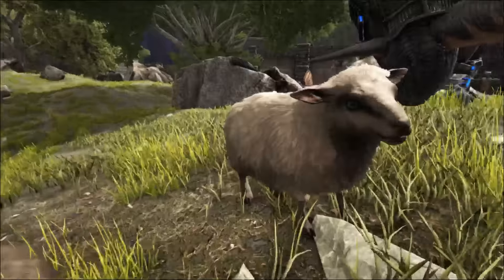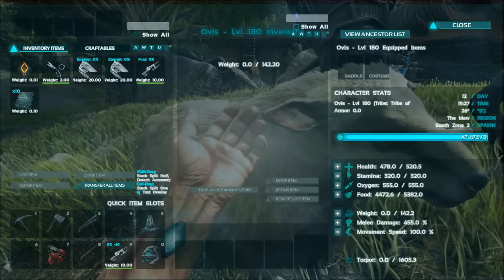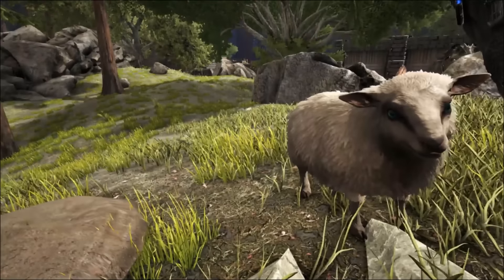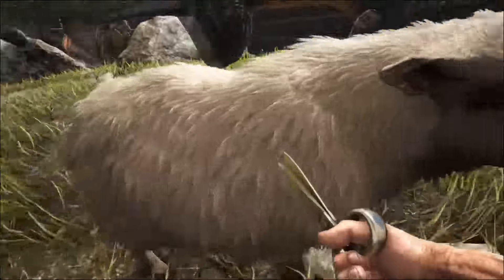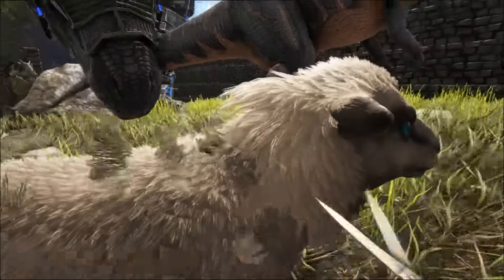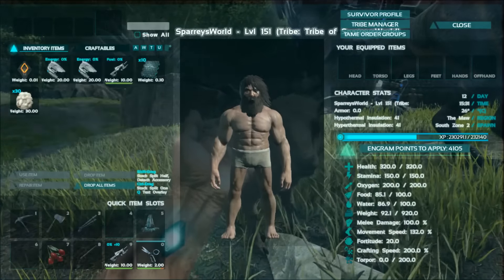Now the sheep — the Ovis. Yeah, it's a sheep. You can ride it without a saddle. It's got rubbish HP — it was a level 120 spawn. This is basically ARK competing for best farming game. I'm not sure what I think about having a sheep, but we've got scissors so let's try to shear it. Yes, we can shear it! And we get wool — okay, cool. I don't know what wool will be used for yet, but there we go.